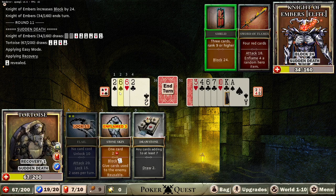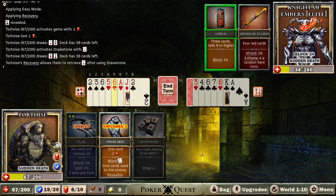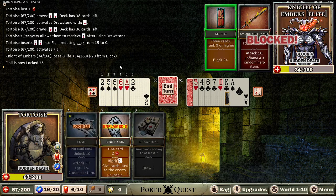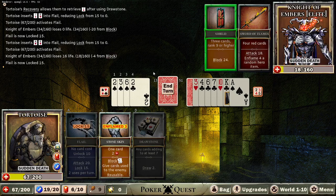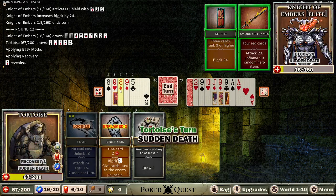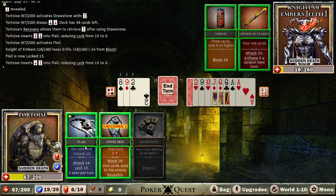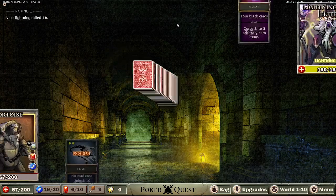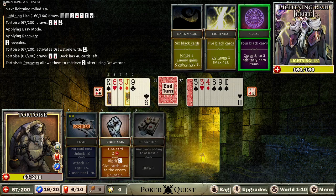We're going into sudden death now. I just drew because I didn't like my hand, but I don't know if that was smart or not. I can't have the reds and we should be able to kill him next turn if we draw decent. We should be able to kill him on this hit. Alright — takes a while, slow and steady as they say. Four black cards, five black cards, six black cards, four black cards. The lightning is very low though — all the curses can be gross, but let's just start hacking away until sudden death.